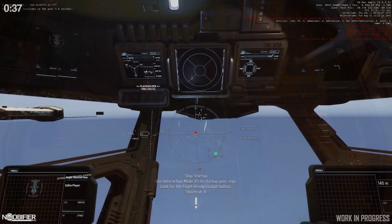Ship-in-ship spawning means you can now choose if the Connie has a snub on it or not when you spawn. This will be expanded in the future. We will first see ship-to-station docking with the Hammerhead and the 890 Jump.